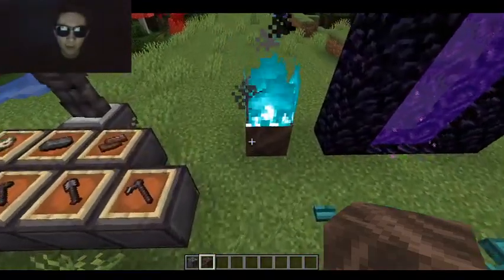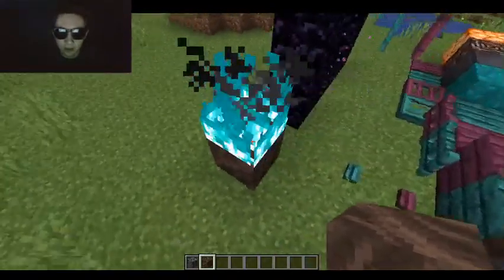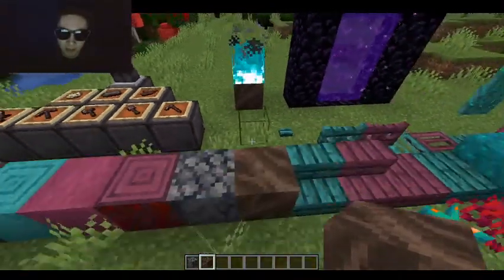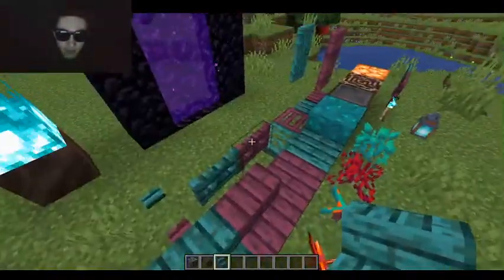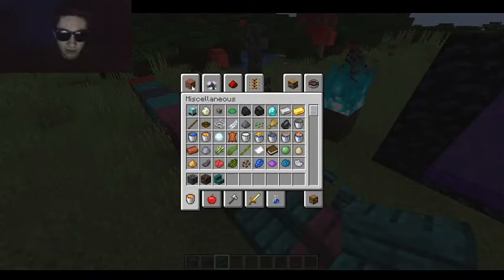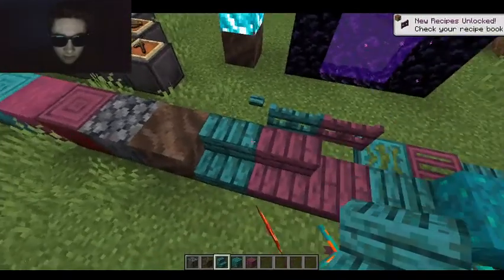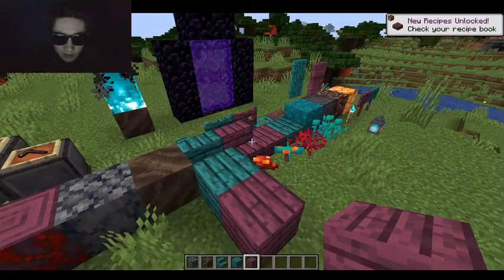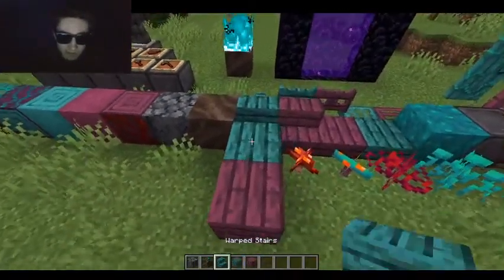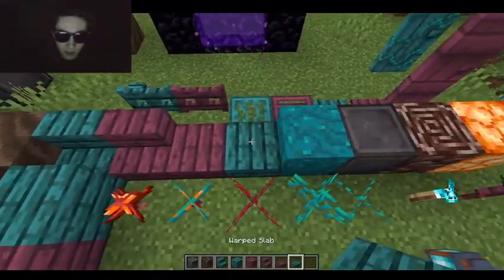We got Soul Soil, which is like Soul Sand. And I don't know if on normal Soul Sand you can do this, but I definitely know on here you can — if you light it, you get Blue Fire. They have Warped Stairs, so you actually get Planks and stuff. There's Crimson Planks and Warped Planks, Warped Stairs, Crimson Stairs, Crimson Slab, and Warped Slab.